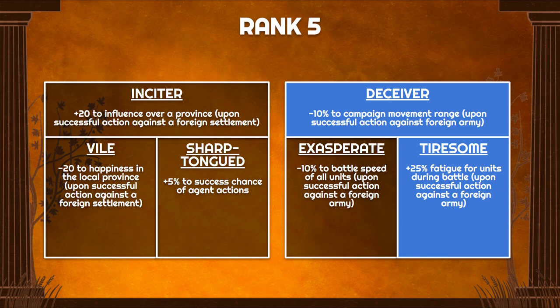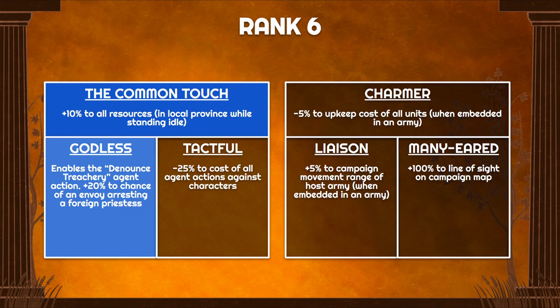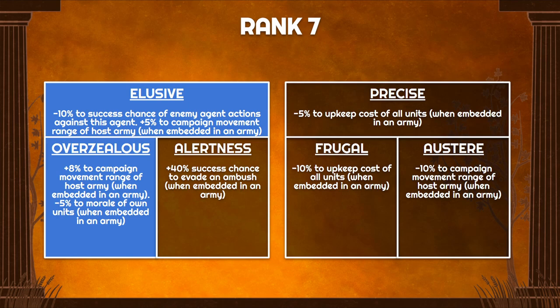At rank 5, Deceiver and Tiresome are again kind of the default choice — there's really nothing more useful for this build here. At rank 6, The Common Touch gives another 10% to resources, and Godless is not super useful but better than Tactful because it at least gives you Denounce Treachery, letting you start targeting enemy agents to try to arrest them — even though the bonus is only against foreign priestesses, which isn't that threatening. At rank 7, Elusive protects you from enemy agent actions. Overzealous and Alertness aren't very relevant, but we take the best available.